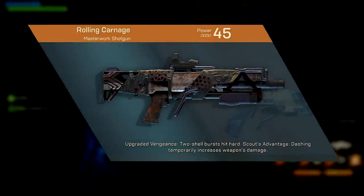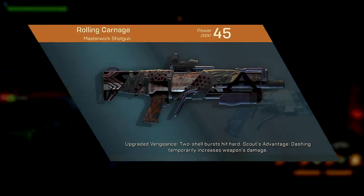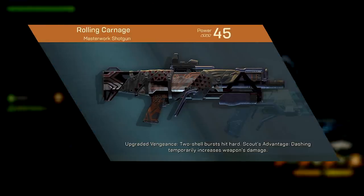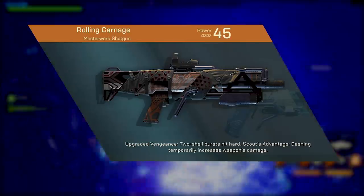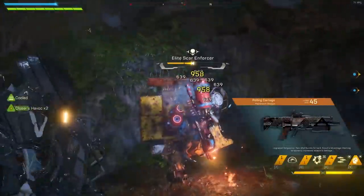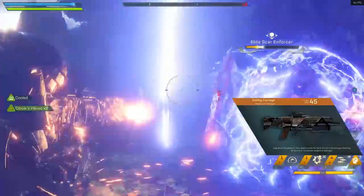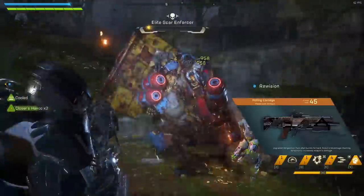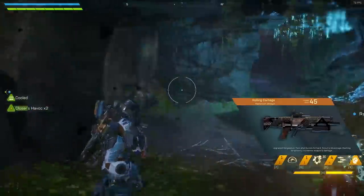Finally, Rolling Carnage, where dashing temporarily increases your damage by 50% for 20 seconds and stacks three times. This is amazing for the Interceptor, because you could triple dash and increase your damage for 20 seconds by 150% with this weapon. It only works for this weapon specifically, but that's still a lot of damage. On a weapon that does the least DPS but has a two-shot round, it's very good for the Interceptor who doesn't intend to stick around for too long.